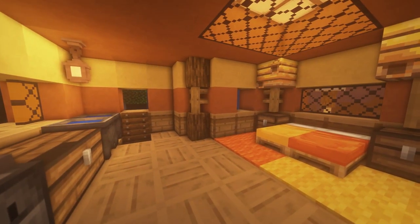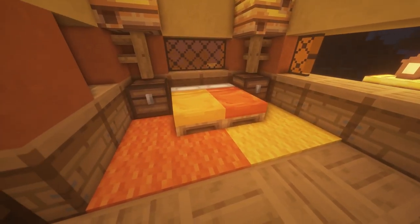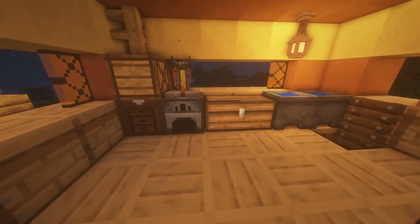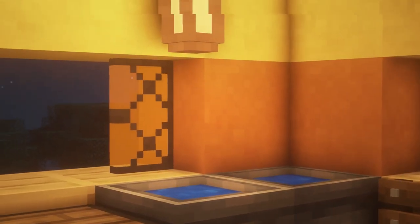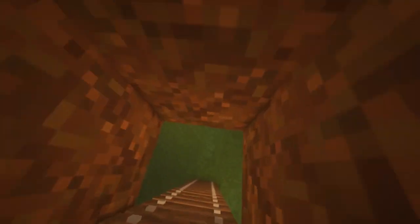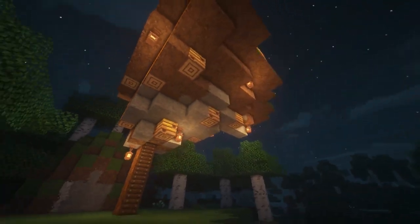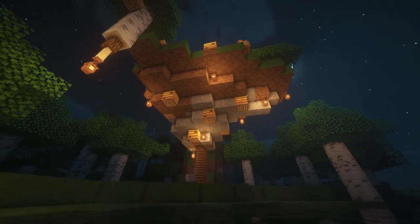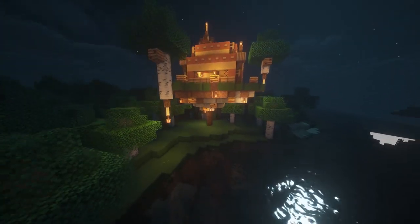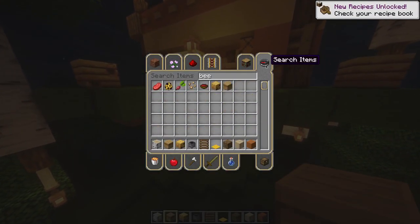Here we are — this is our beehive house! It's really cool. We got some beehives up here, some chests, a nice bed with carpet, a brewing stand, a furnace, a crafting table, a crate, some cauldrons, and lanterns. We got a ladder that goes all the way down to the beautiful Minecraft world and the underneath of our beautiful bee floating base.